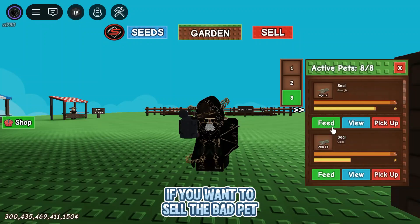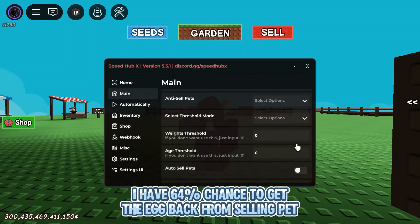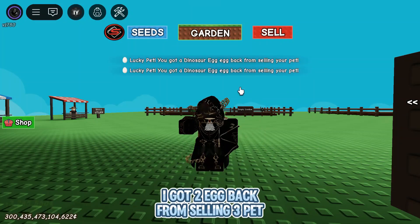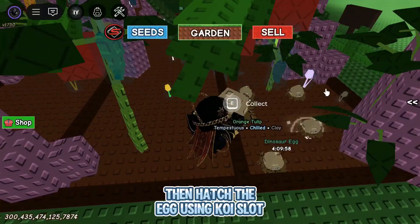If you want to sell the bad pet, use the seal slot. I have a 64% chance to get the egg back from selling a pet. I got two eggs back from selling three pets. Then hatch the egg using the koi slot.